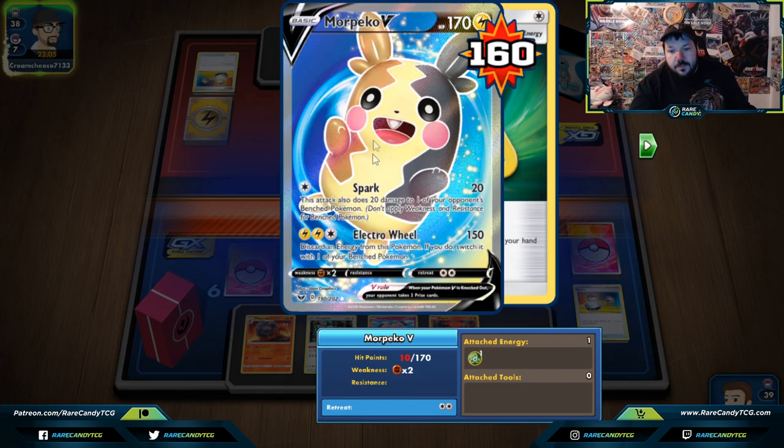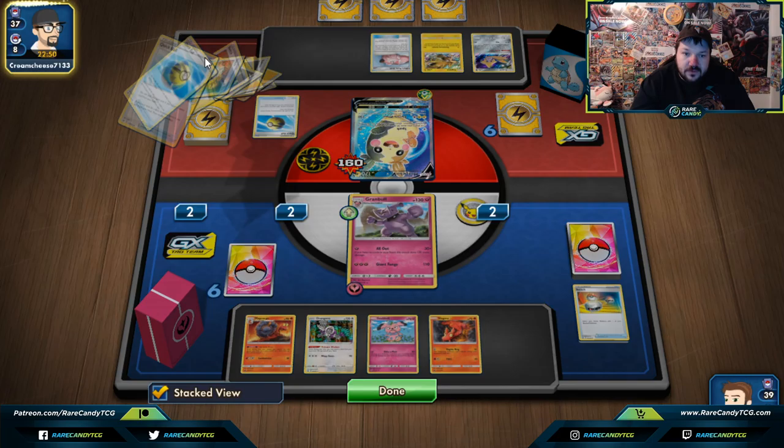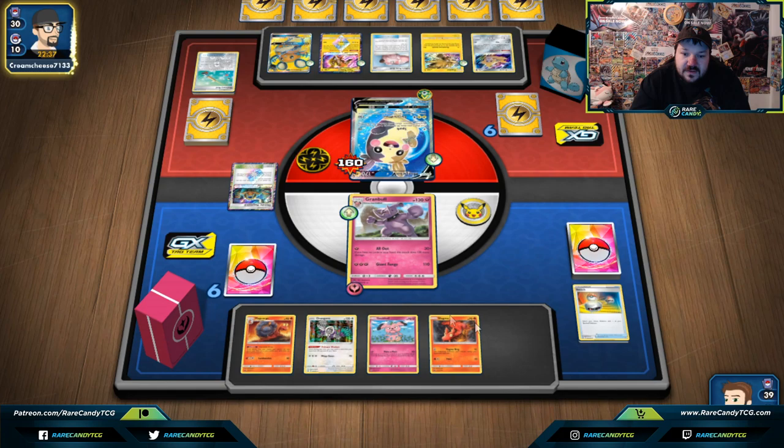Our opponent's probably in a rough position because they won't be able to Electro Wheel easily this turn — they need to have Thunder Mountain and Lightning Energy. If they get it, they get it, but I'd like to bump their Thunder Mountain with a Wondrous Lab if that's possible. Wondrous Lab really might hurt our opponent. There's Thunder Mountain there — looks like our opponent basically hit everything they could have ever wanted.